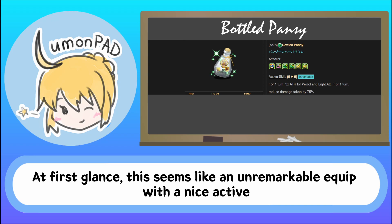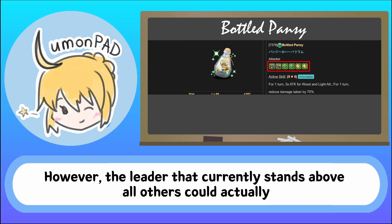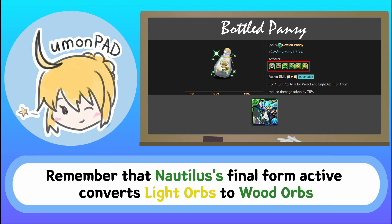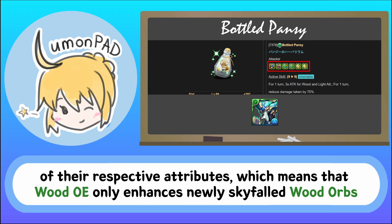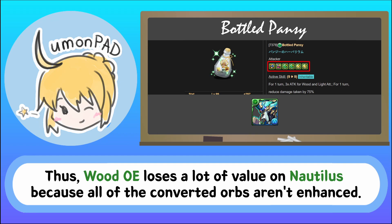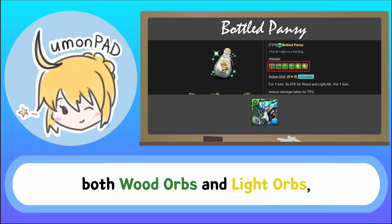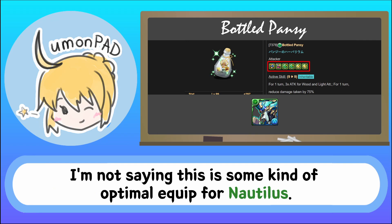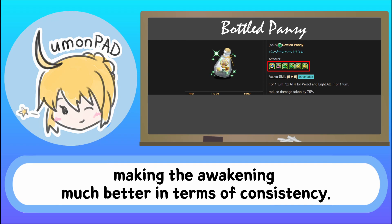Bottled Pansy. At first glance, this seems like an unremarkable equip with a nice active and a mish-mash of awakenings. However, the leader that currently stands above all others could actually make real use of this bottle evolution — I'm talking about Nautilus. Remember that Nautilus' final form active converts light orbs to wood orbs on an extremely short cooldown. However, orb enhanced awakenings only enhance newly dropped orbs of their respective attributes, which means Wood OE only enhances newly Skyfall wood orbs and will not enhance light orbs. Thus, Wood OE loses a lot of value on Nautilus because all the converted orbs aren't enhanced. With this bottle evolution, however, both Wood OE and Light OE serve to enhance both wood orbs and light orbs, which means there will be significantly more enhanced wood orbs after using Nautilus's active. The ADHP is also nice for damage, especially with the lower threshold buff making the awakening much better in terms of consistency.